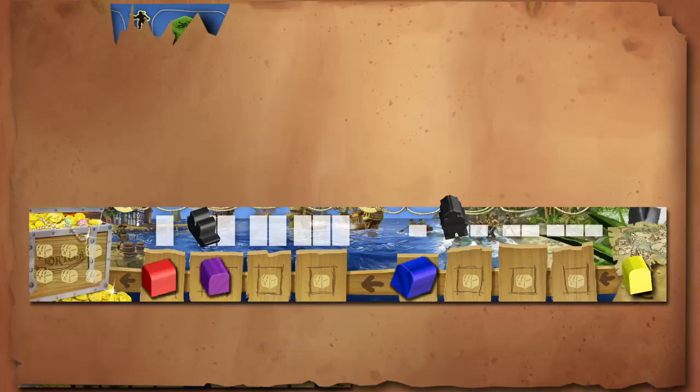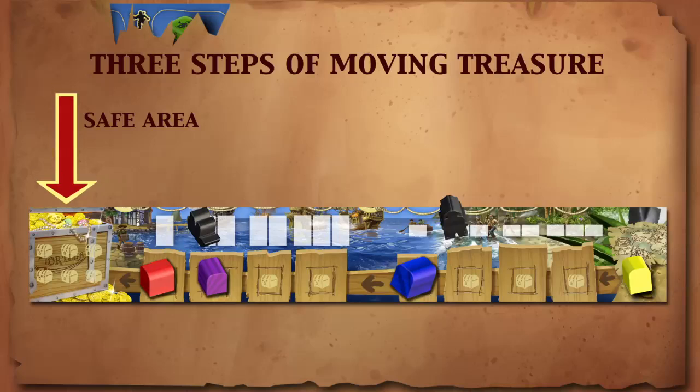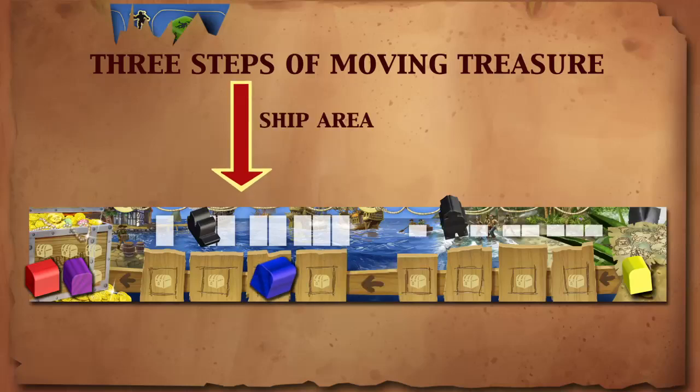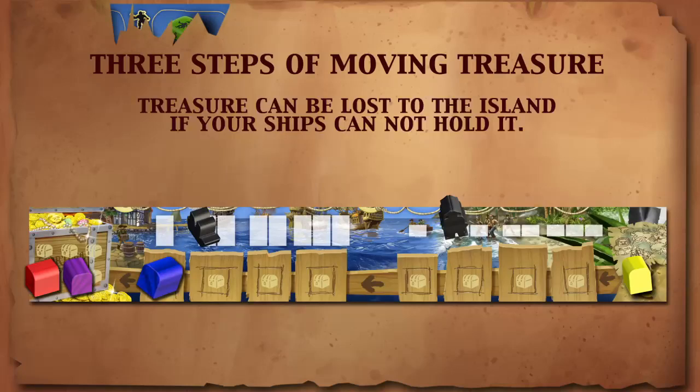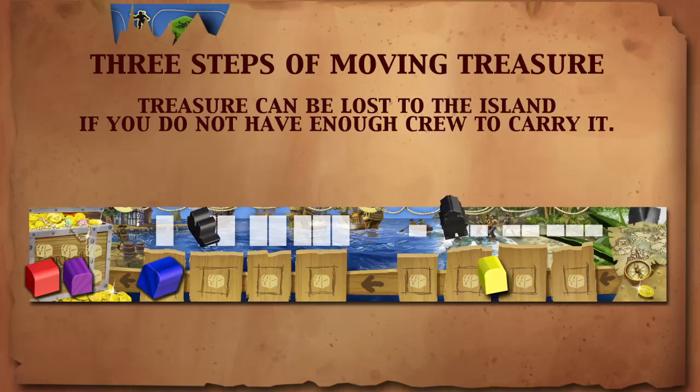Now let's move some treasures, or booty as pirates like to say. Moving treasure to Tartuga is done in three steps. First, slide all treasure chests to the safe area on the player board — this treasure can no longer be stolen or lost. Second, slide all the treasure chests from the crew area to the ship area; keep in mind your ships have to be able to carry all the treasure chests your crew has been carrying. Treasure is lost to the island if your ships cannot hold it. Third, move all your treasure chests stockpiled on the right-hand side of your board to the crew section. If you do not have enough crew to carry the stockpile, you lose treasure to the island.